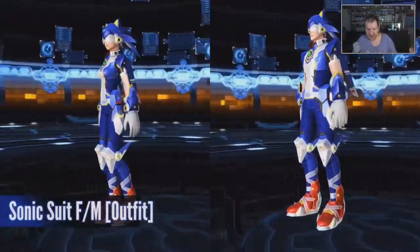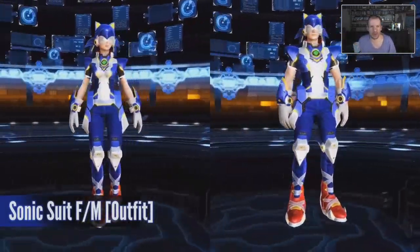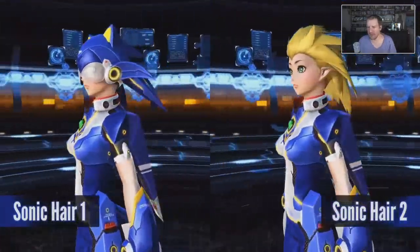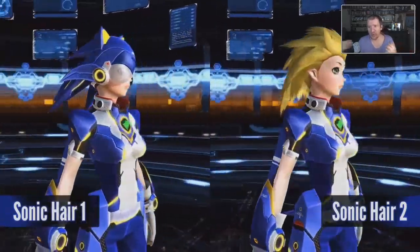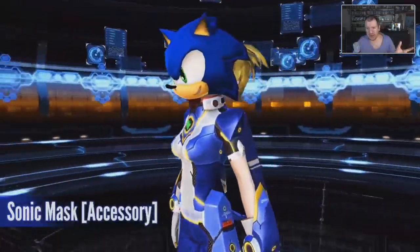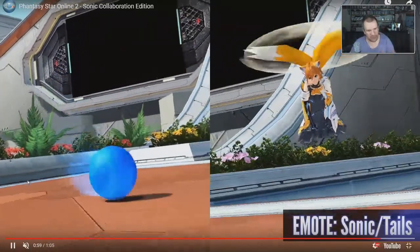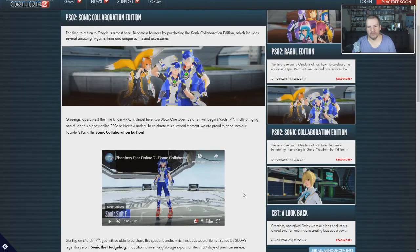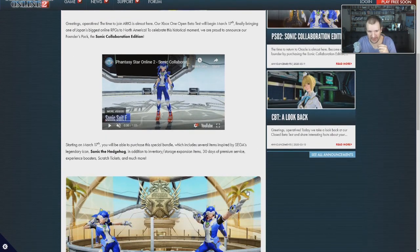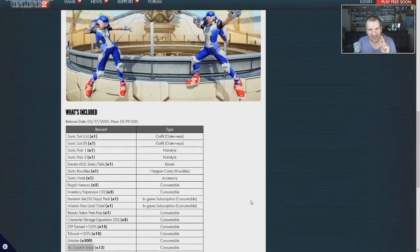Outside of Sonic stuff, you are also going to be able to pick up some tail equipment as well, if you want to be more Miles-like. With some custom animations with tail flying and, of course, Sonic being able to go into speed mode, with the animations you can see a white character hovering around on the ship. But outside of the emotes and the outfits, let's hop into the actual blog post and go over some of the other stuff that will be available within the pack.